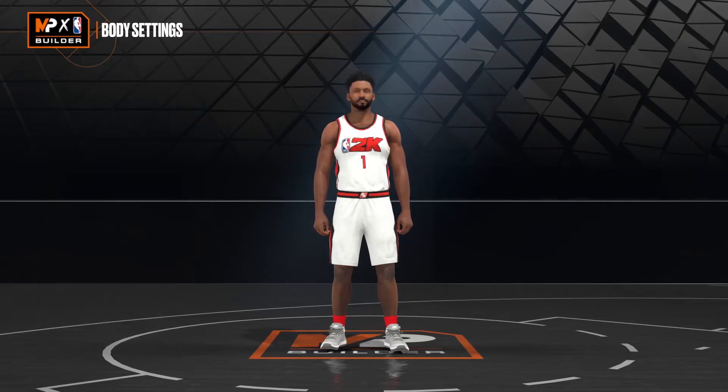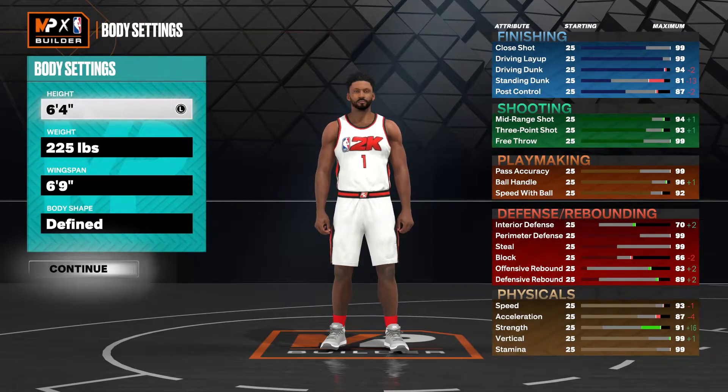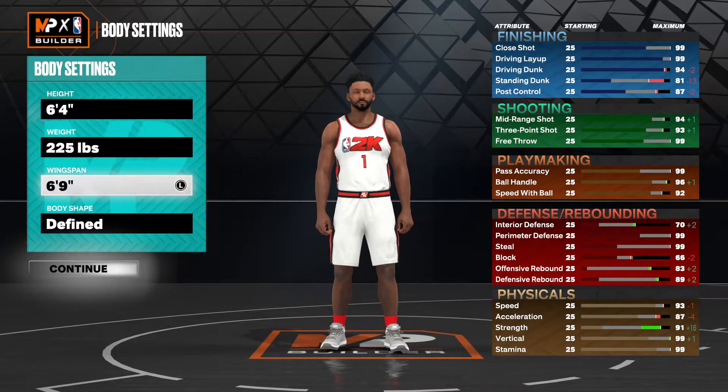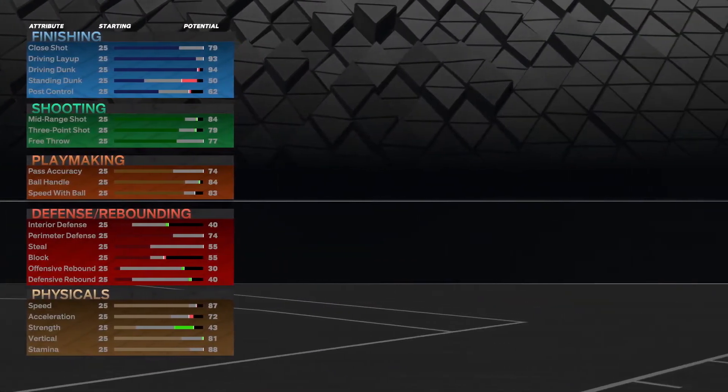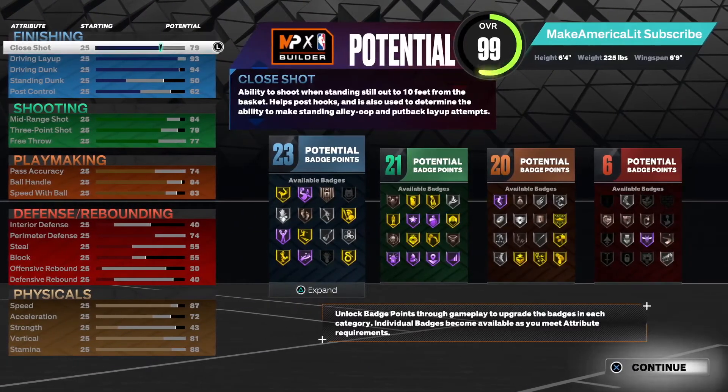We were able to get his body settings proper — 6'4", 225 with a 6'9" wingspan. For body shape I went with defined. As you can see, his badge layout — we were pretty much able to get all his badges and almost all his attributes.